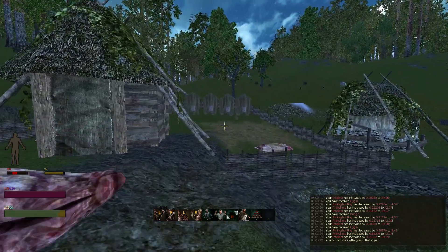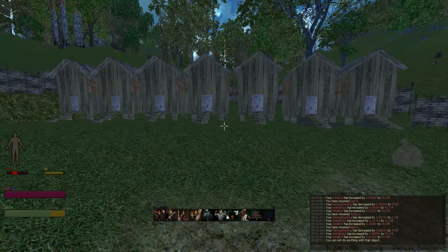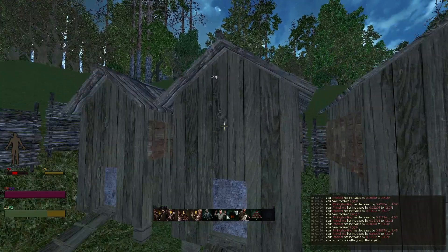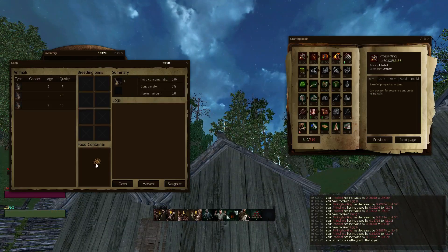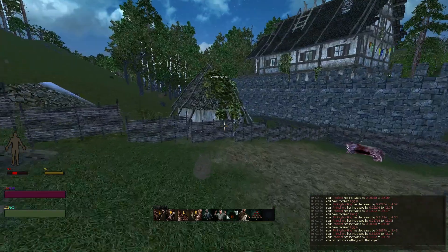One of the cool things I noticed is all the wheat I've been gathering from trying to get hay — I can feed that to the animals, which makes sense but it's nice to know. So I've got a load of wheat in with my three hares, basically just to test to see if it was possible.